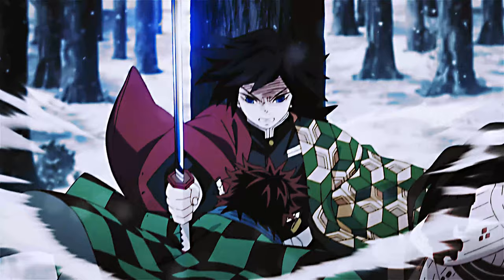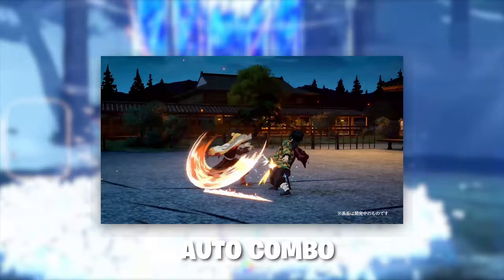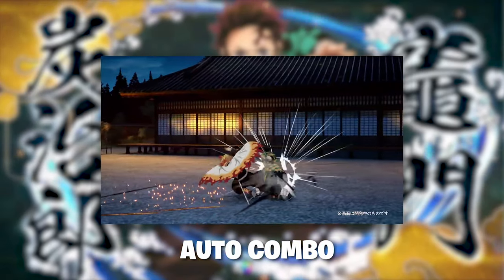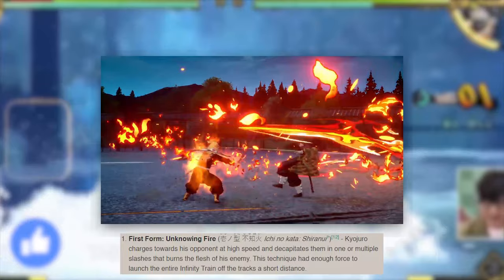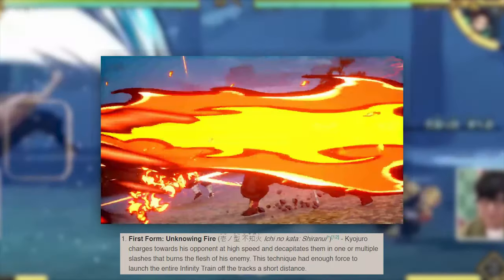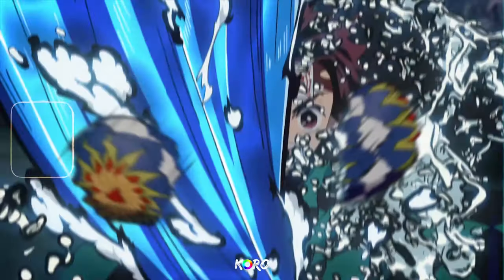First and foremost, we have his auto combo — it actually has a bit of range to it. Not as much as I'd like, like how much range Shinobu got on her moves, but he still has a lot. Looking at his first special move, we have the first form Unknowing Fire, which seems to be a three-hit attacking move. I can definitely see this move clipping a lot of people in online ranked — look at the range on that, it covers so much ground. And that animation at the end is just so sick. Rengoku is fire, man.